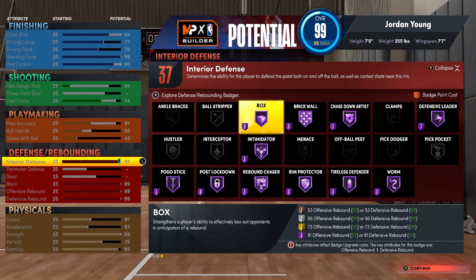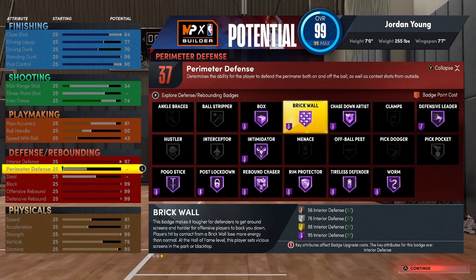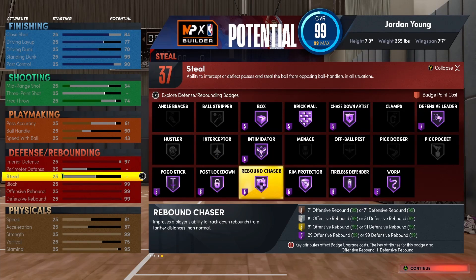Look at the badge spread. I ain't even gonna talk about them, I'm just gonna let y'all look at them. Everything purple — everything that I would want, besides interceptor. Everything hall of fame that I could need.